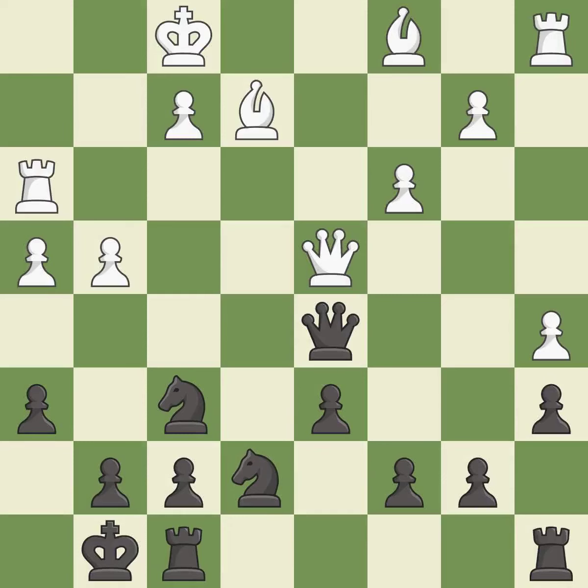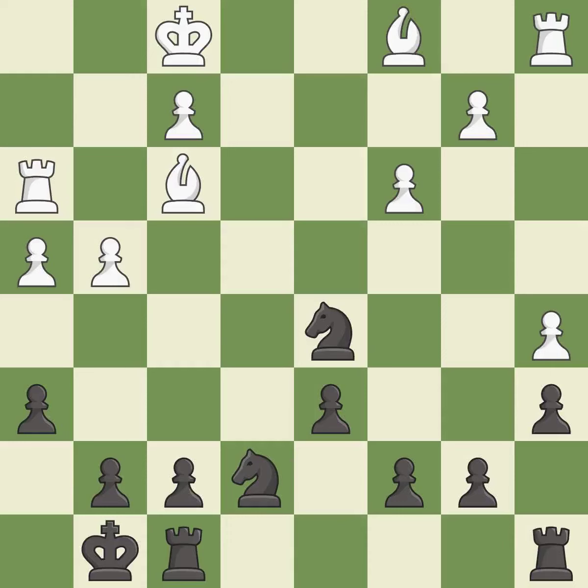The game is still close to equal, but black lost their advantage — it is a mistake. This maintains the balance in material with a good trade. This is the only move that works — it is a great move. Recaptures. This threatens to take an open file with a rook. This moves the bishop to a more active square, making it gain scope.